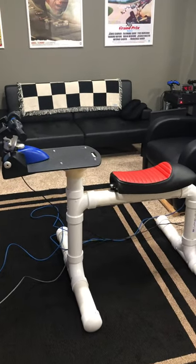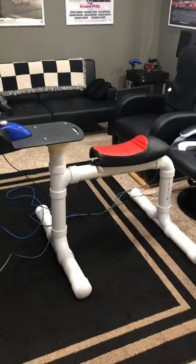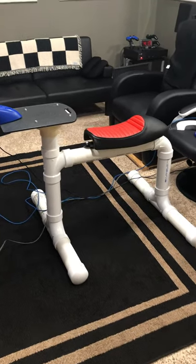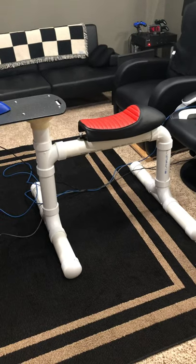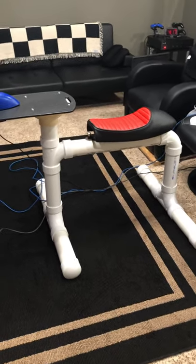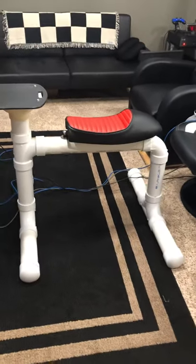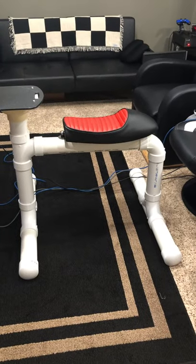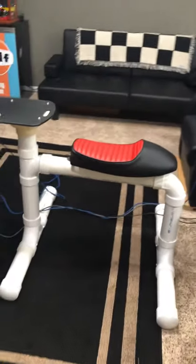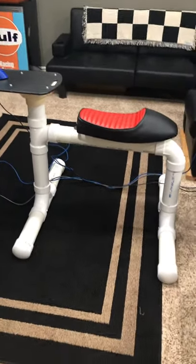Hi again, just wanted to do an update on the motorcycle sim rig. This is a mock-up I've made out of some three-inch PVC pipe — this is not what the final product will look like, this was just to get some dimensions and make sure everything was going to work. Once we're off quarantine, I'm going to end up buying some steel, make an actual motorcycle frame, and put a fairing, a mock fuel tank, and some rear-set pegs on it.